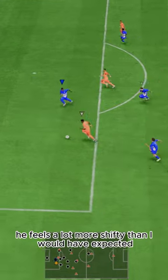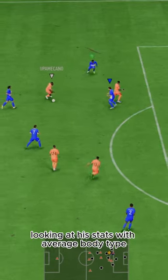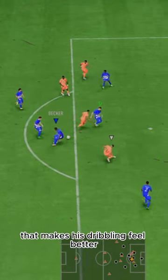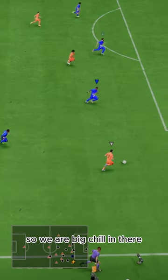Dribbling is decent. He feels a lot more shifty than I would have expected looking at his stats with average body type — it might be his quickness that makes his dribbling feel better. 85 composure is above the threshold, so we are big chill in there.